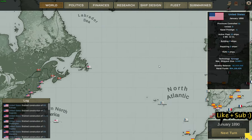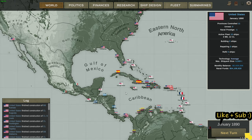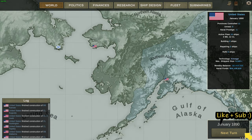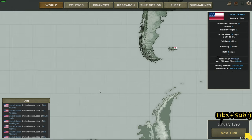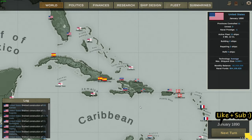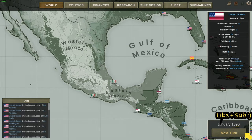Thinking about potential targets, we've started in 1890 and America doesn't have much in terms of colonization territories. We don't even have Pearl Harbor. We do have Alaska, but we don't have anything in the Philippines. What we need to do is expand. I'm going to try and see if we can get Mexico under our control.